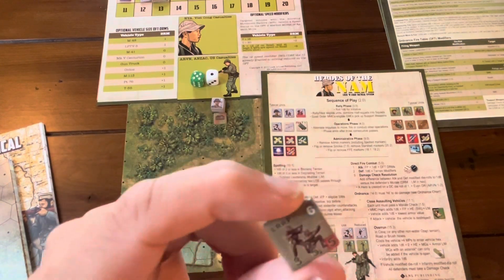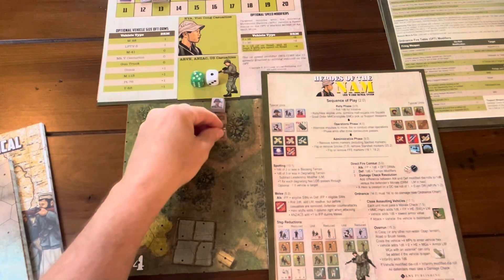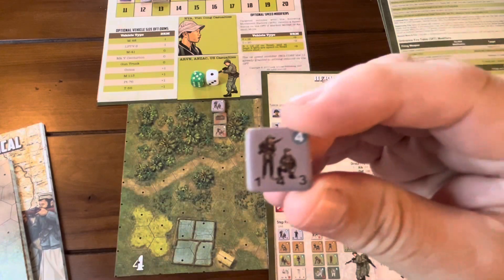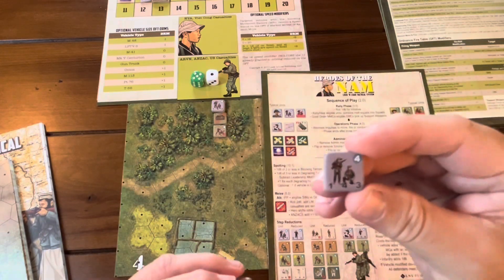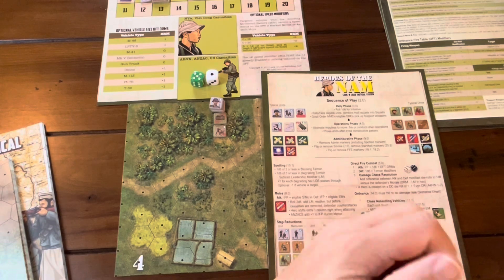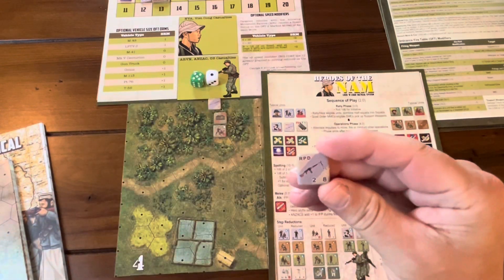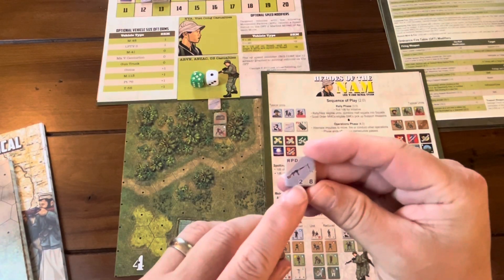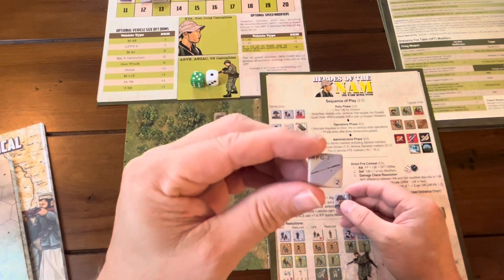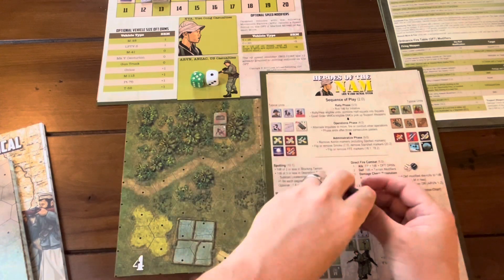Two figures on a counter indicate a full squad — a multi-man counter. The VC 1-4-3 units have four morale, lower firepower, and reduced range compared to the Americans. They're supported by an RPD with its own firepower and range values, and an RPG-2 — likely intended to engage the helicopters when they arrive on turn three.